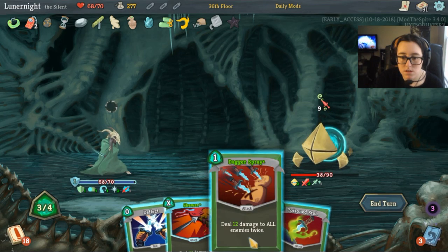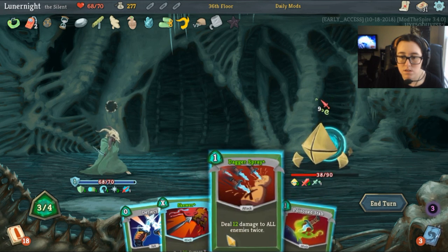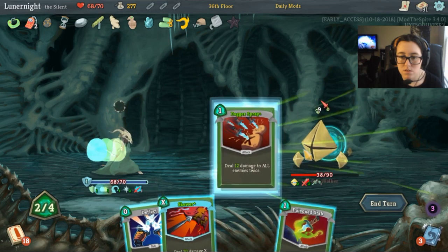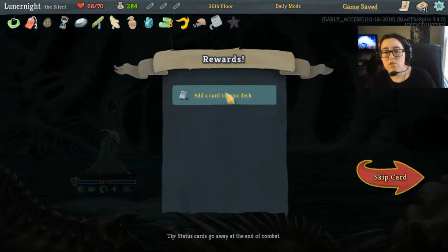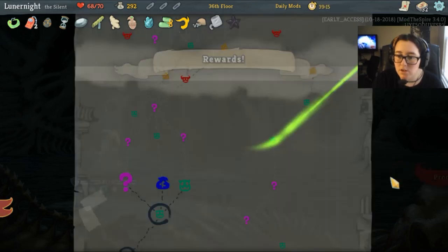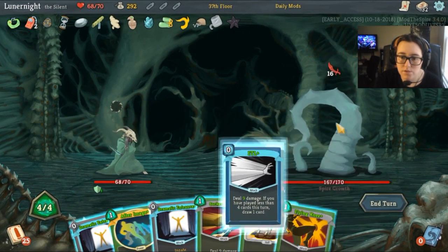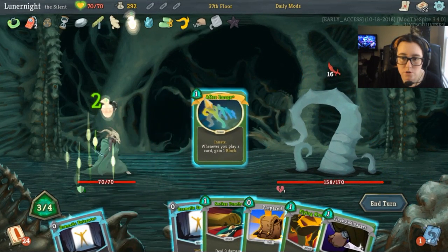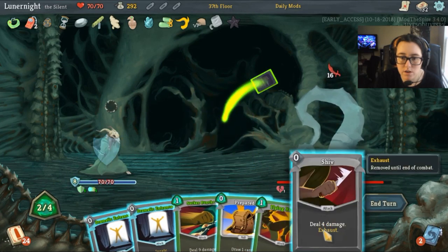I could just kill you with this. Sure — there we go. He's dead. If you are willing to make me food I will take food, I don't care what it is. An extra gain in energy — I'm going to go ahead and grab that, it's 11 damage. I don't want to go to that shop. FTL, after image.